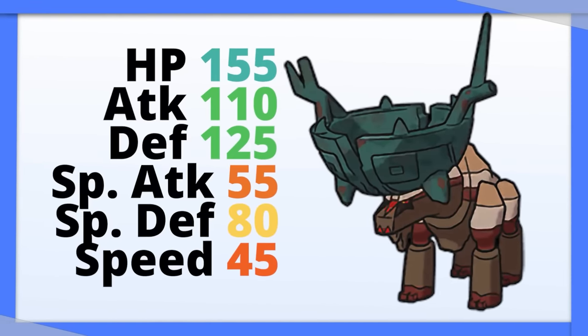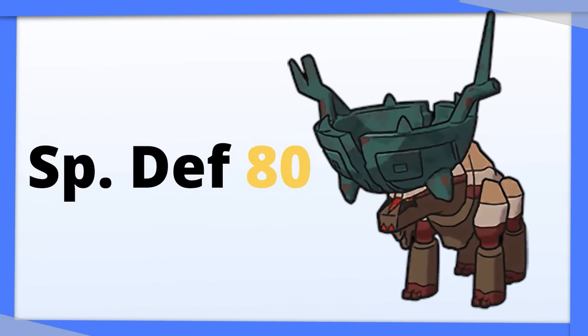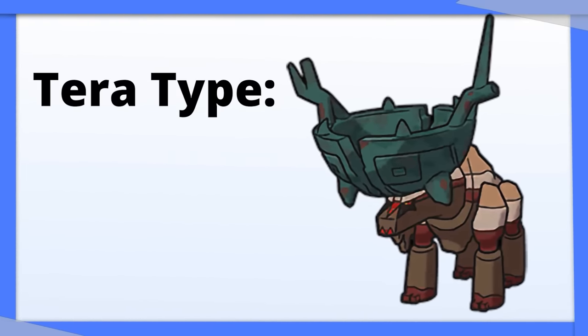Ting-Lu has a massive HP stat and Physical Defense on top of that. Its Special Defense isn't too bad considering how high its HP is. I'd go all-in on defense and use Tera Fairy or Tera Steel.